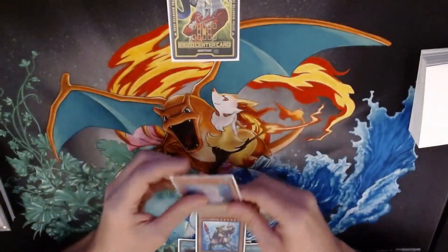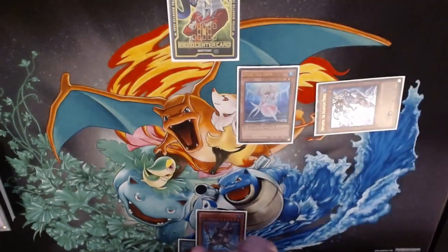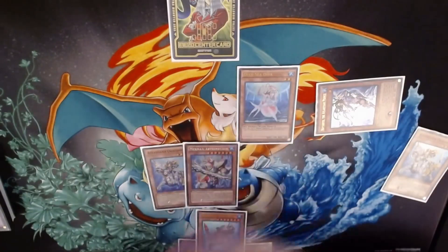So first thing you're going to do is you're going to want to Normal Summon your D.Va, activate the effect, Special Summon a Prince from your deck, use Prince's effect, send Dragoons, add Dragoons, and you're going to want to add a Megalo as well.